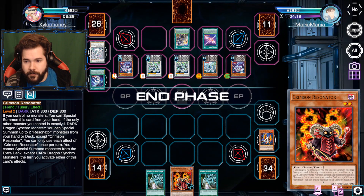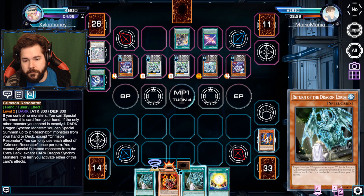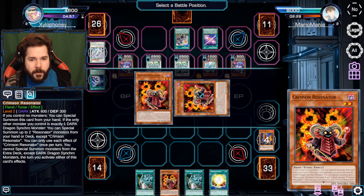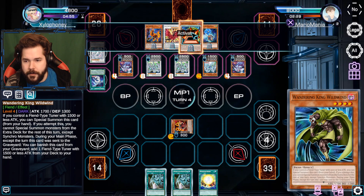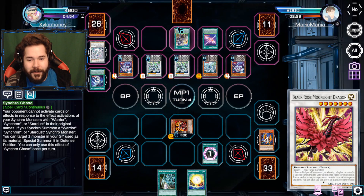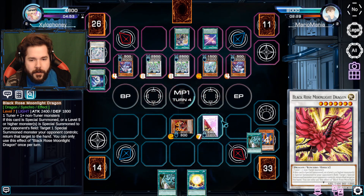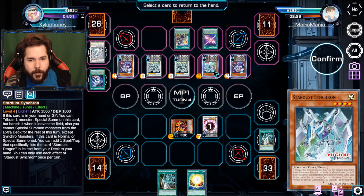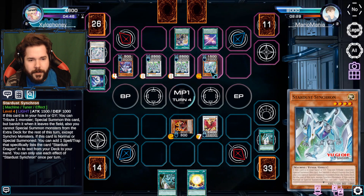I just drew one of the key cards I needed: Doppel Warrior. Doppel Warrior is so good because it gives me so many tokens for the cost of using it. Crimson Resonator can now come out - a free summon of that. Now I will use one of my two Return of the Dragon Lords from my opening hand. That gets us some Moonlight and we can return a card to your hand - you can't target the Stardust of course.